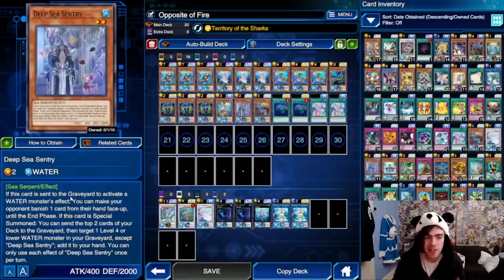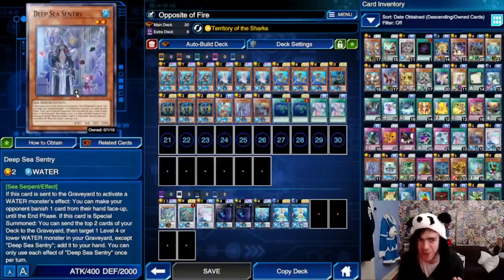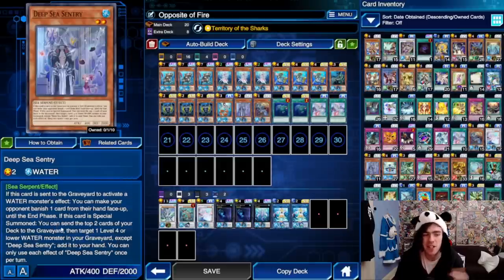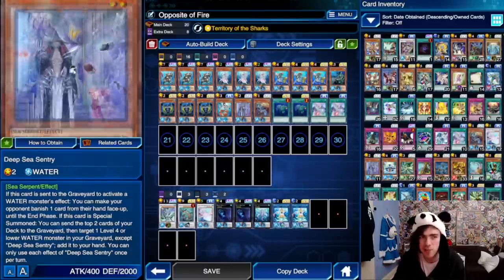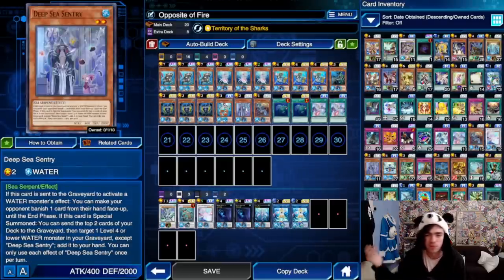Deep Sea Sentry is fantastic for the deck and will probably be mandatory in all Water builds from now on. It's really good being summoned off your Deep Sea Diva, or even searched off things like your Dragoons or your Aria. When sent to the graveyard to activate a Water Monster's effect, it makes your opponent choose one card in their hand and banish it face up until the end phase — so its starting effect is a hand rip, which is pretty good. It's not the best hand rip since your opponent gets to choose, so they normally just ditch some garbage Cosmic Cyclone. The main effect is the second one: if this card is special summoned, you send the top two cards of your deck to the graveyard, then target one level 4 or lower Water Monster in your graveyard except itself and add that card to your hand — especially considering you have Coral Anemone that can bring it back whenever you like.